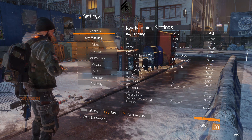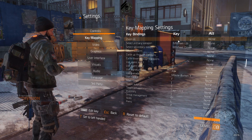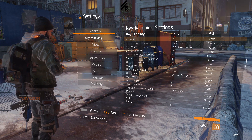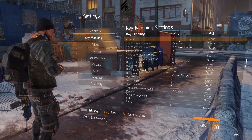Fire weapon and aim are normal. Reload I've put on mouse button 5 — the forward button — because it's better in my opinion: you don't have to move your movement key fingers away to reload. Zoom in is how you toggle from normal firing mode into a scope if you have one equipped, or zoom in a little with a red dot.